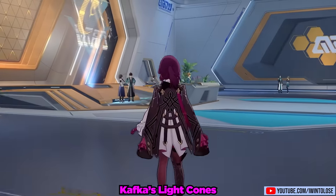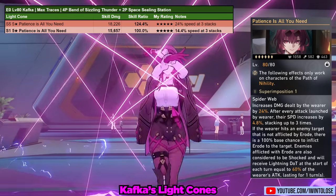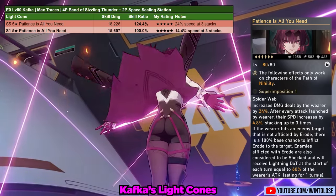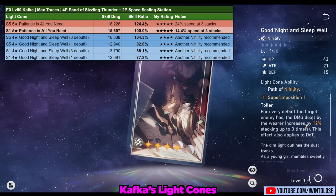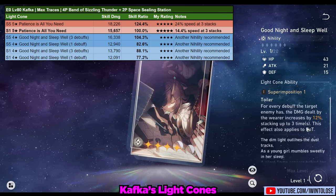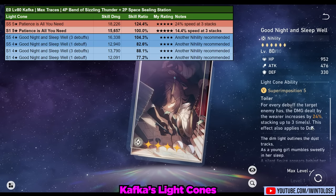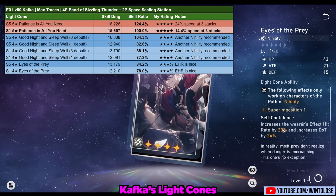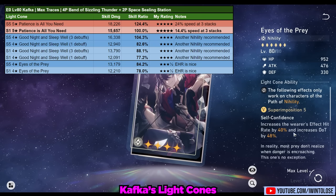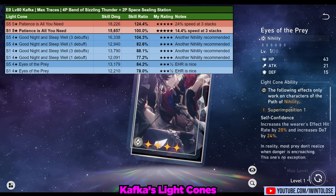For light cones, her signature light cone is overall her best option — it provides its own mini shock, a bunch of speed, and some bonus damage. A close second is Good Night and Sleep Well if the enemy has three debuffs on them; at superimposition 5 its damage is competitive with her signature, though you'll want another nihility character to apply two additional debuffs. Eyes of the Prey is also a great option as it basically solves your effect hit rate issues and is a no-nonsense unconditional light cone, though you'll likely end up with too much EHR.